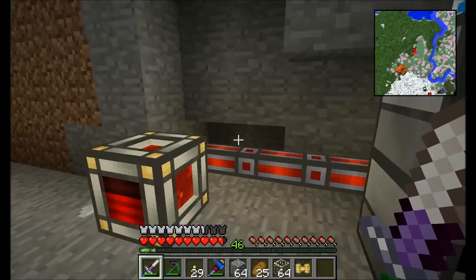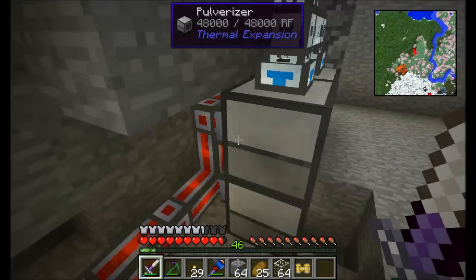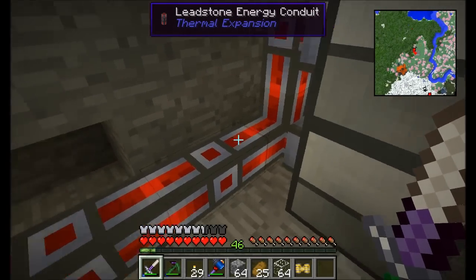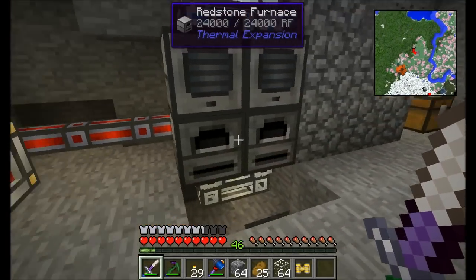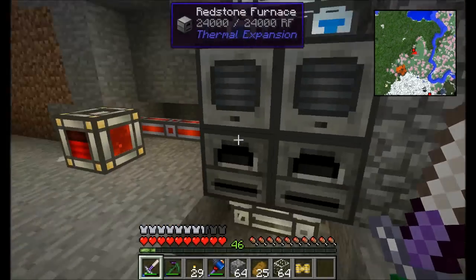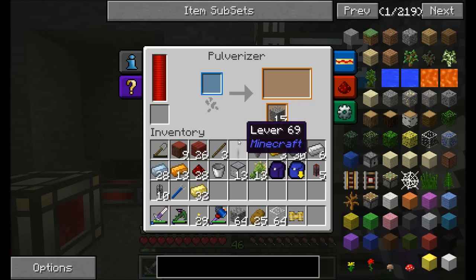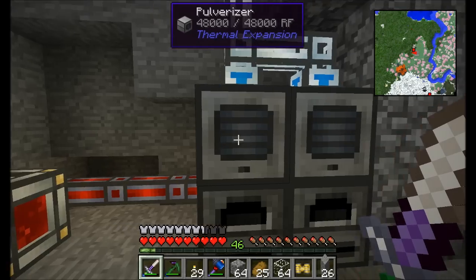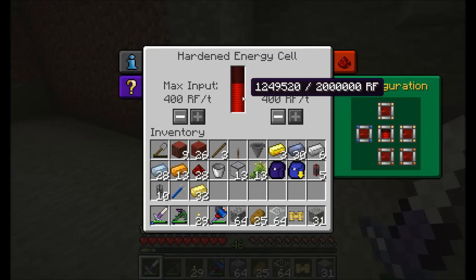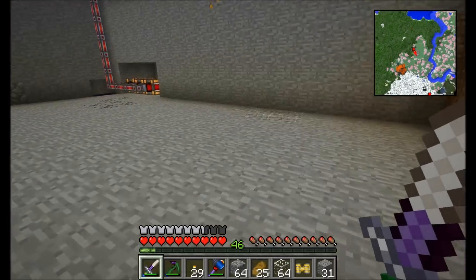Anything that was an ore will wind up getting thrown into the pulverizers and redstone furnaces down here. I do need to upgrade my energy conduits because I've got more machines than this cable can handle — this guy can only transmit 80 Redstone Flux per tick, and these machines can drain more than 80 combined, so if multiple ores are being processed the machines slow down.